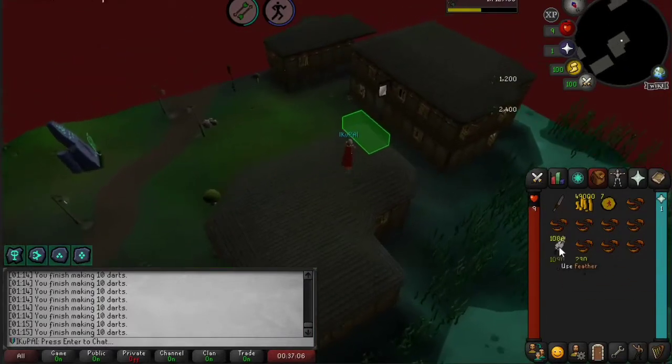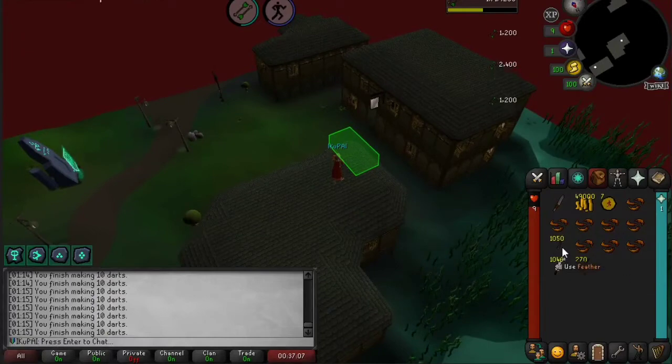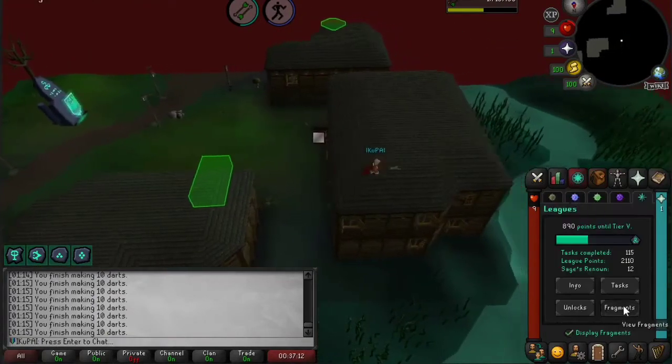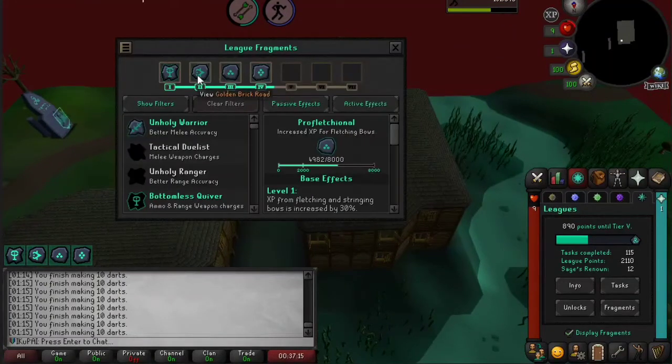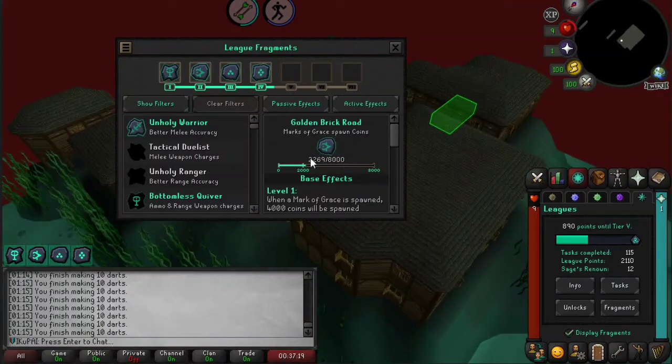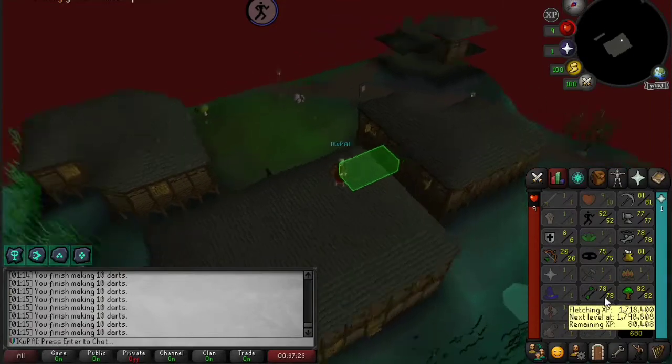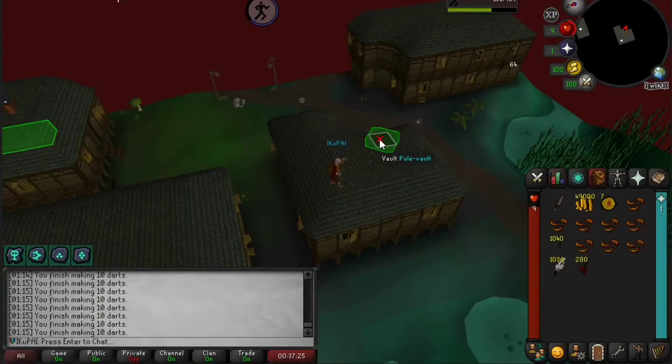So after Tourist Trap, I have Agility unlocked. I did some things until I got the Golden Brick Road Fragment, and then I equipped the Golden Brick Road Fragment and I Fletched, and Fletched, and Fletched with the Golden Brick Road on.